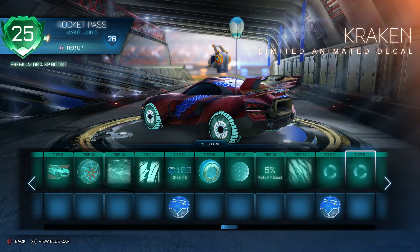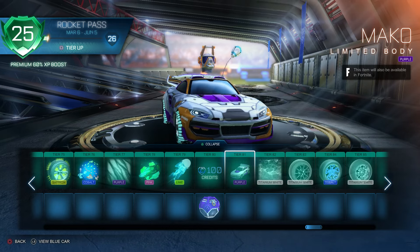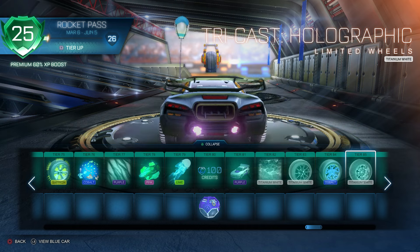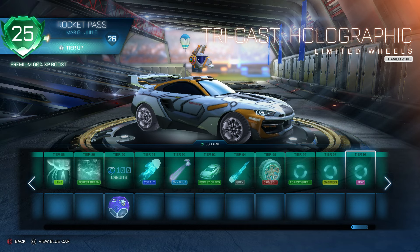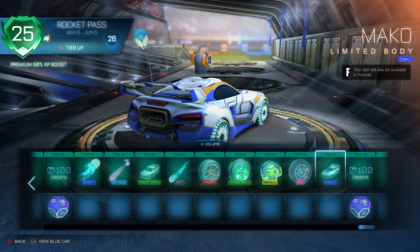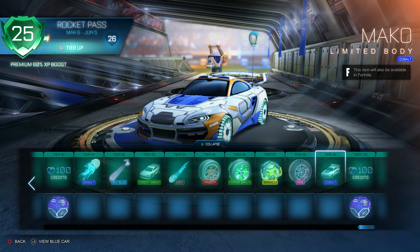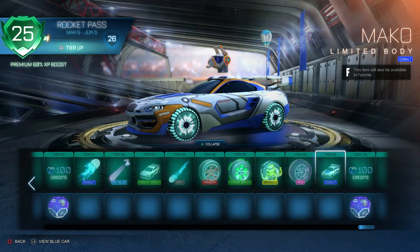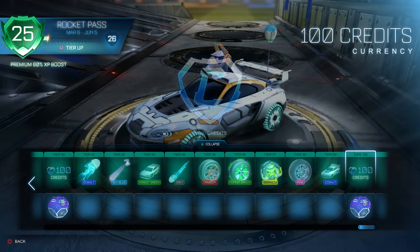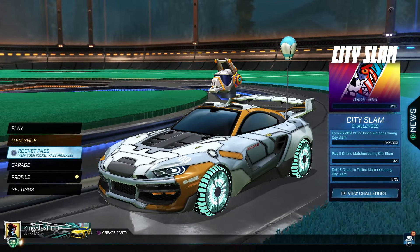The Rocket Pass goes all the way up to tier 100. These items are really nice — even the wheels look great. Everything in the Rocket Pass will be transferred to Fortnite. I recommend getting the Fortnite Crew Pack because you will get the Rocket Pass for free, and that is something I recommend you take advantage of.